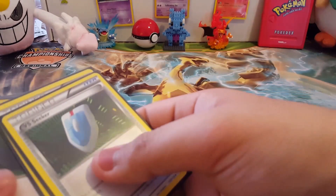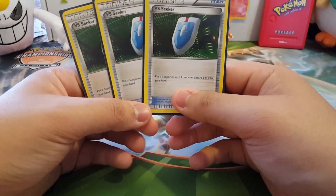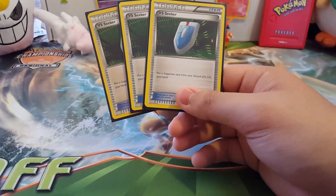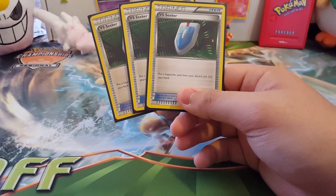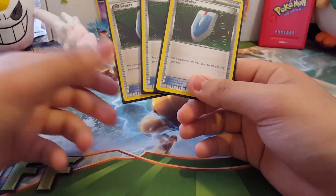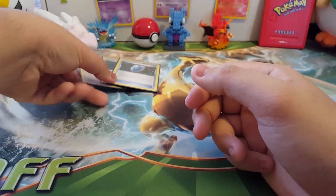For item cards, we're running three VS Seekers because we run a few supporter cards and you might want to use them again later — like Kukui, Lysander, or Delinquent.